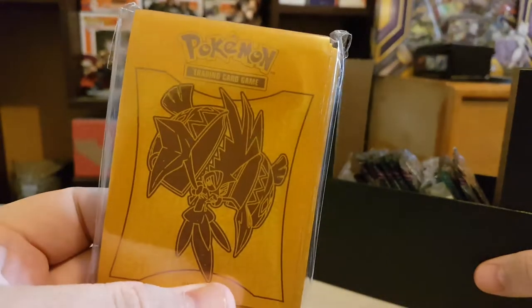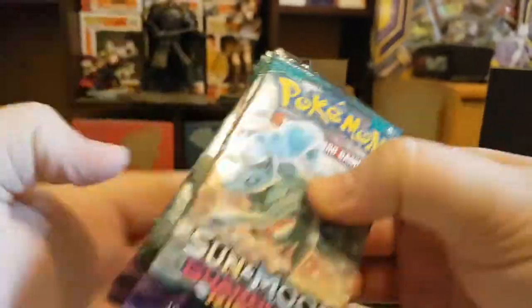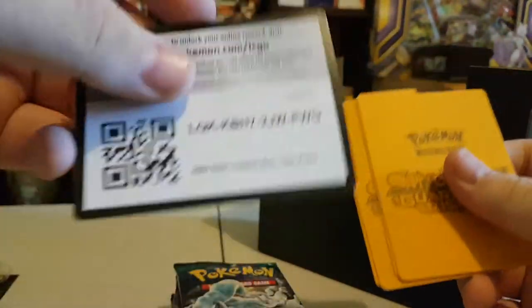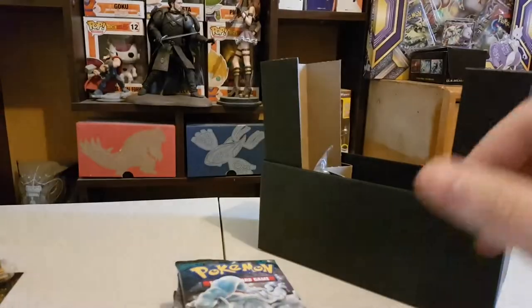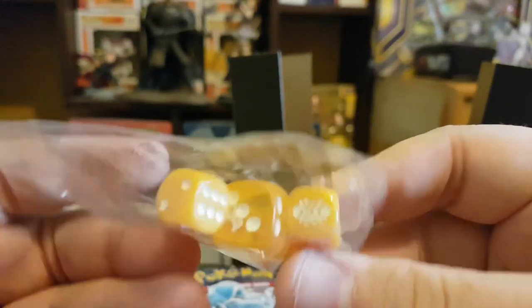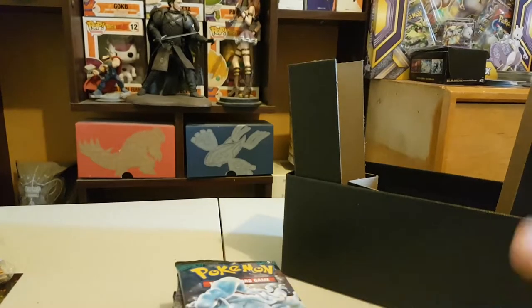So we get a pack of Tapu Koko sleeves, a pack of Energy, and we get eight booster packs. You also get a bunch of dividers. Here's a code for you guys if anyone's watching. You also get a pack of dice, which are nice — I think that's the Tapu Koko or Guardians Rising set design. You also get a GX Counter and a Burn and Poison Counter. Pretty good. And some cardboard.